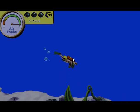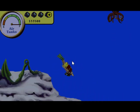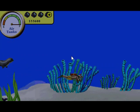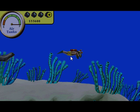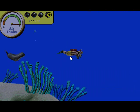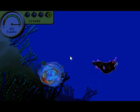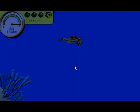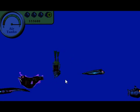Hey, it's a bubble bomb! Seals are friendly — sometimes they bring you air tanks. Here comes the deep, dark part. Ooh, it's getting darker.